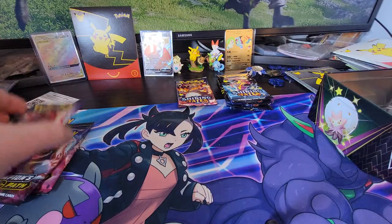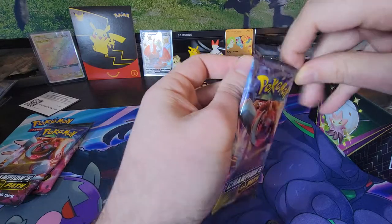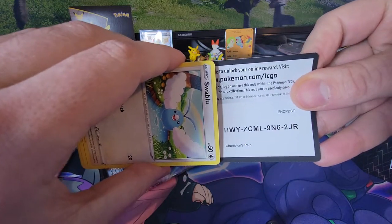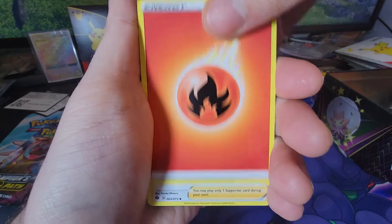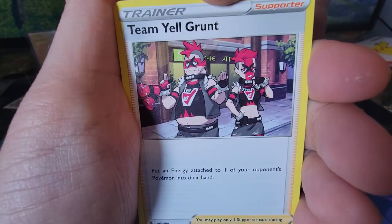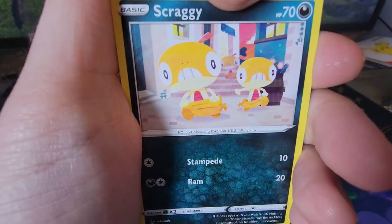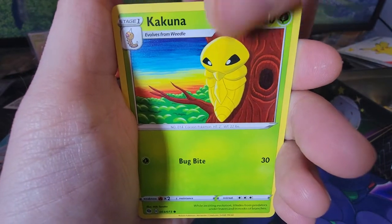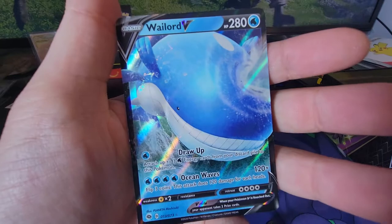Here we go, next Champions Path. Can anybody guess what game that is in the background on my television? You get ten points if you guess what it is — first person to guess gets ten pocket monster points. Fire energy, let's get into it. I bet we got a hit. Sonia, Team Yell Grunt — I mean, who dressed these folks, they're dressed like punks. Scraggy, Carvanha, Galarian Zigzagoon, Kakuna, reverse Rockruff, and in the back — Wailord V. What a big whale!